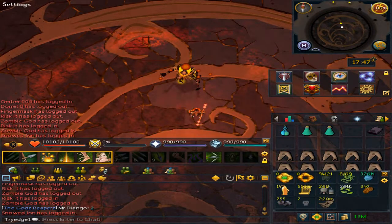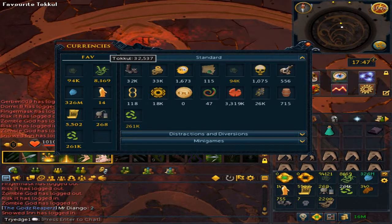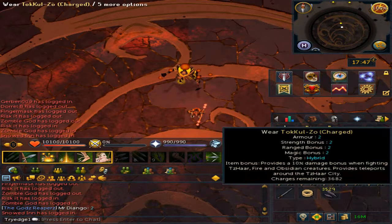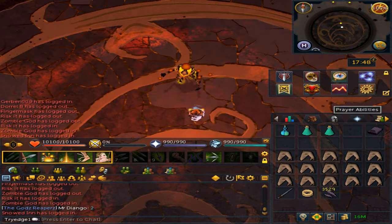You will need 50,000 tokoal, which is found in the currency pouch. Go to the settings and it is under Standard — it should be the first one. Again, you will need 50,000. Once you have your ring, teleport to the Fight Cauldron.